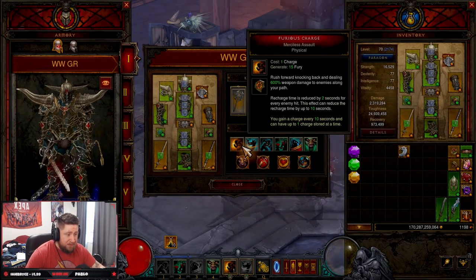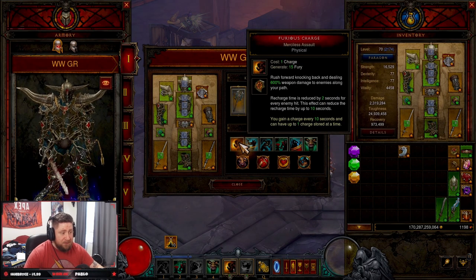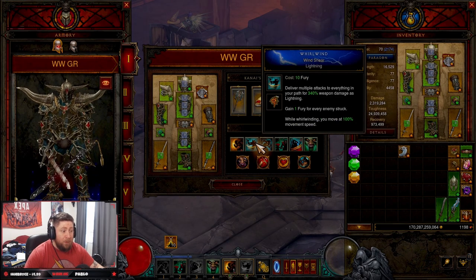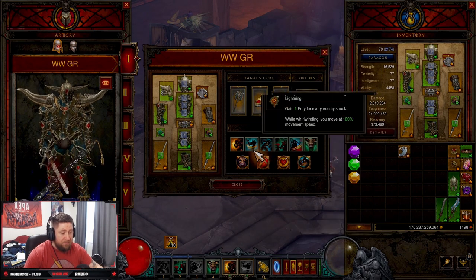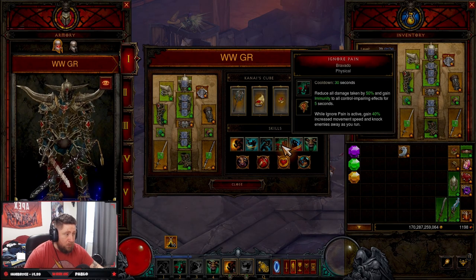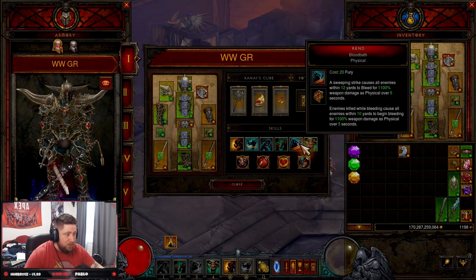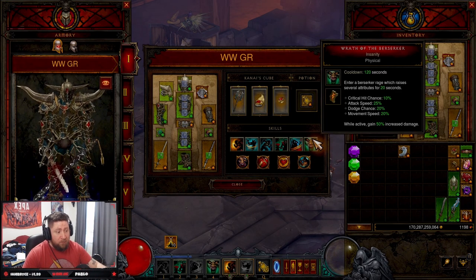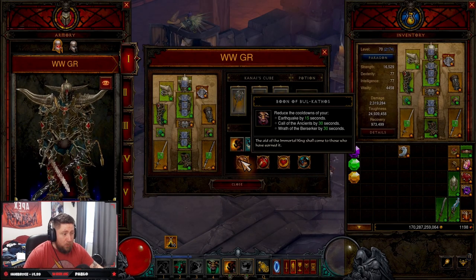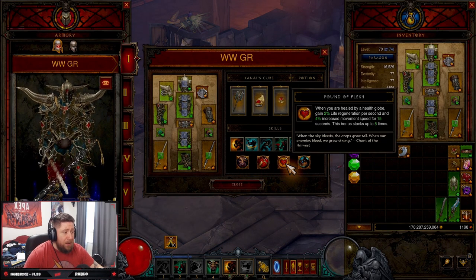For skills and passives: Ferocious Charge with Merciless Assault helps keep our Band of Might proc up and gets us around the map faster. Whirlwind with Wind Shear — since we already have Dust Devils on the set, we take Wind Shear to maintain 100% Fury. Sprint to increase movement speed even more, Ignore Pain for damage reduction and movement speed, Rend with Bloodbath where we do all our damage, and then Wrath of the Berserker with every rune.